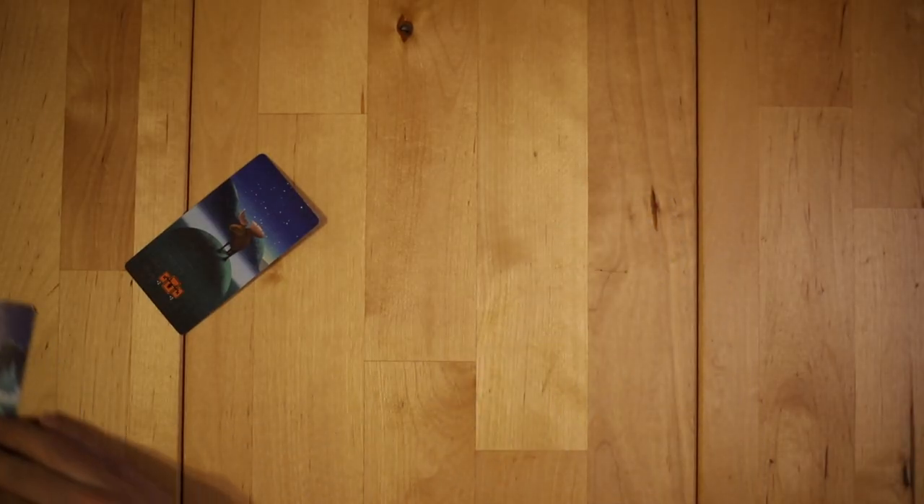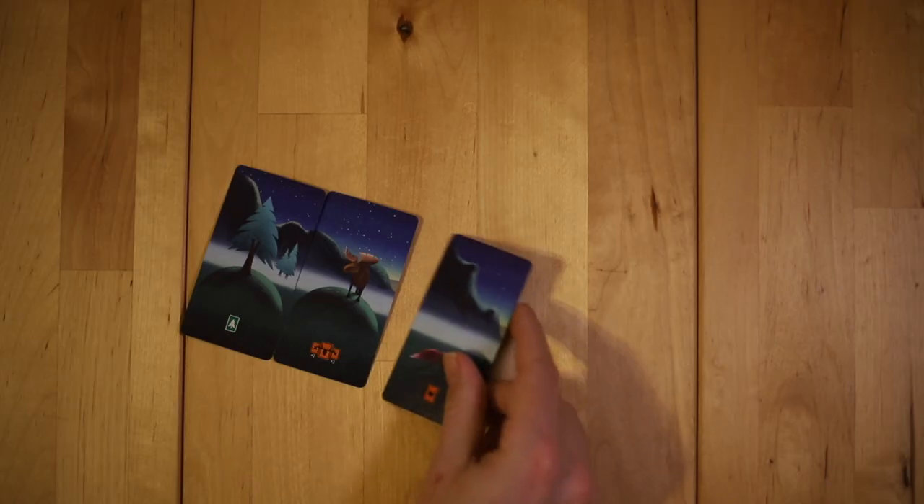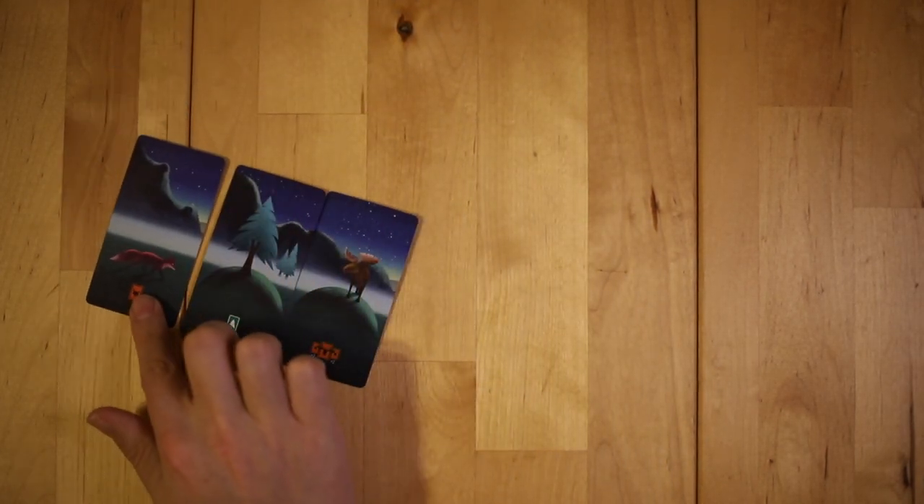Now, there are a few considerations to placement. Every panorama has a different height of background — it'll either be low, medium, or high — and you cannot place a card unless it matches up with that specific height. And if the card that you chose can't match to any of the panoramas, you'll flip it face down, and that'll act as a wild height for other people to continue on the panorama.